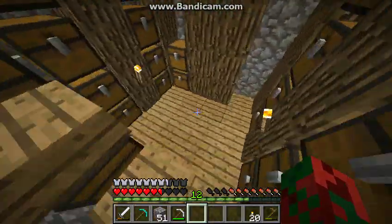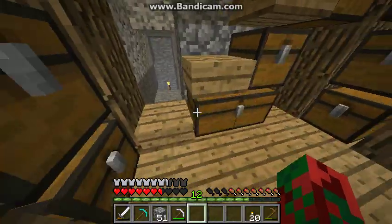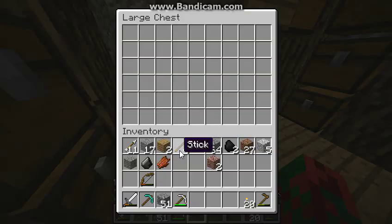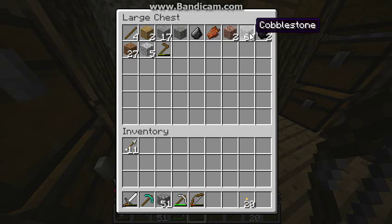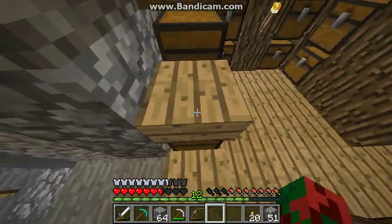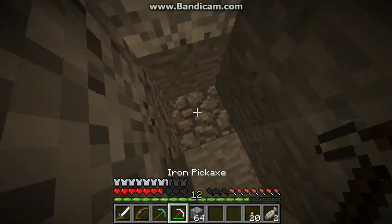Let's go mining. I also forgot that I need food, and I need to put some stuff away. Let's do that real quick — just get everything we don't really need. We'll keep my bow, but everything else that we don't need will go into the chest.